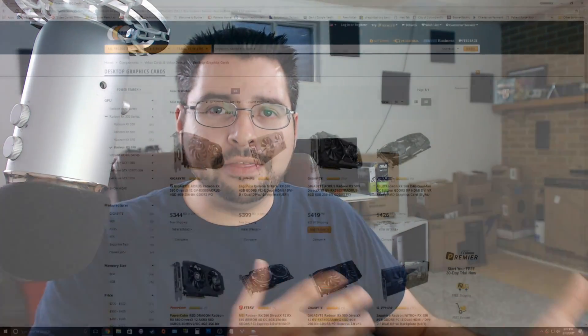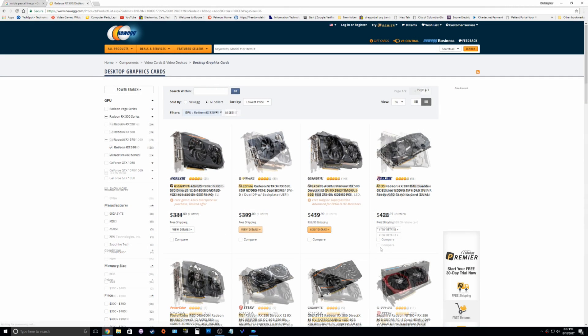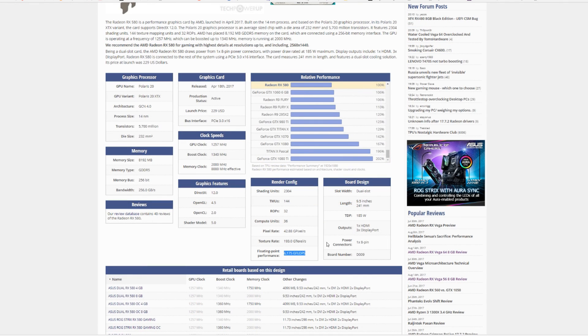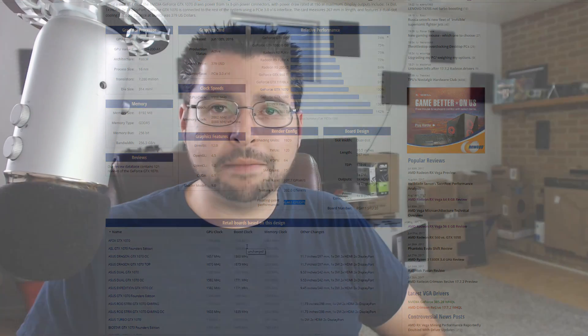If you look at how much RX 580s are selling for on the market today, they're selling for about $400. And if you look at the GTX 1070, it's kind of in the same boat — $450, $500. If you look at the raw compute of those two cards, they're relatively similar. The RX 580 is about 6 teraflops and the GTX 1070 is about 6.5 teraflops. So they're very, very similar as far as pure compute performance goes.